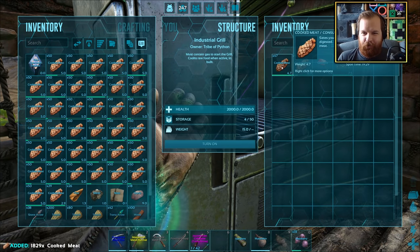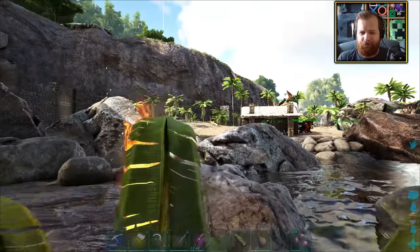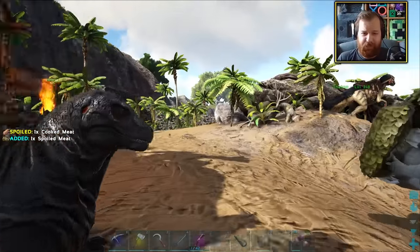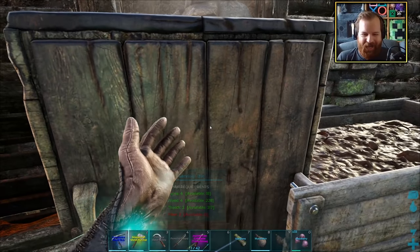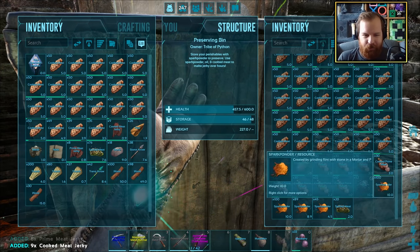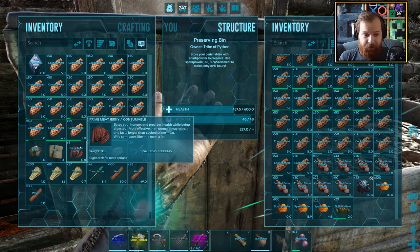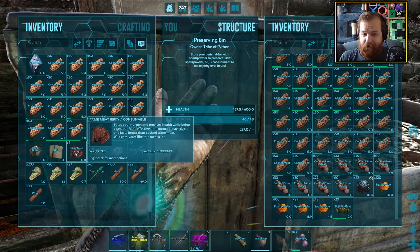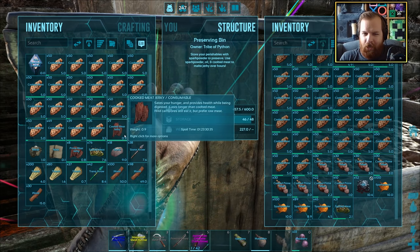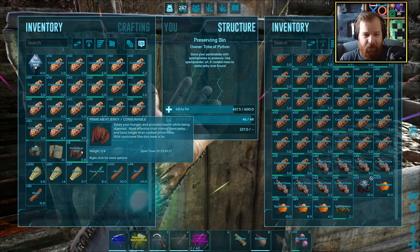We now have a vast quantity of cooked meat. I decided to cook up a whole bunch of meat, and now I've literally got hundreds and hundreds, maybe even thousands of pieces of cooked meat. Let's put it all in here and check our jerky supply — we've got nine loads of cooked meat jerky and eight loads of prime meat jerky. Cooked meat jerky and prime meat jerky appear to last for exactly the same amount of time. The prime meat jerky says wild carnivores like this meat a lot, so prime meat jerky is the way to go for taming large carnivores.